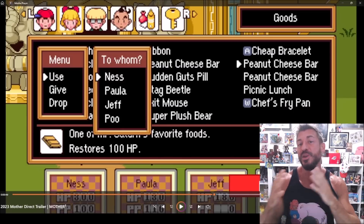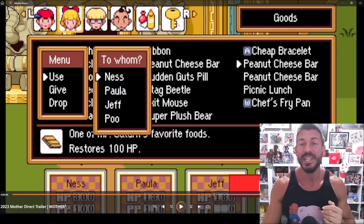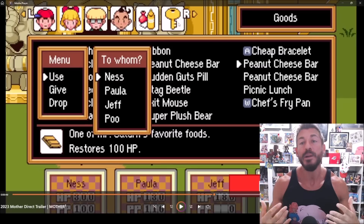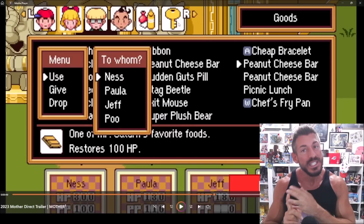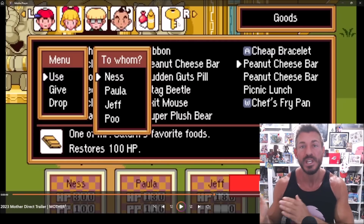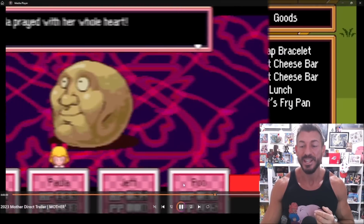Hopefully the condiments will be added automatically to everybody's items whenever you use food. There's also a key item spot as well, so things like your ATM card, your soundstone, your receiver telephone — stuff like that will no longer take up inventory space. Hopefully things like the exit mouse might go in there too. That will really help a lot.